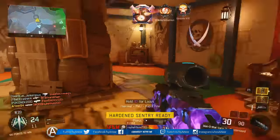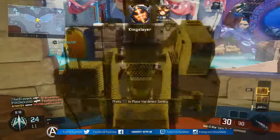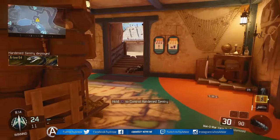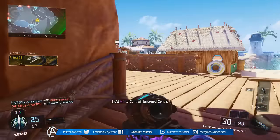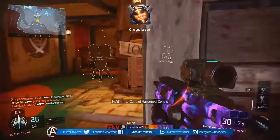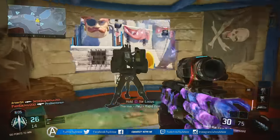Next up we have the Quick Draw Grip. It's simply going to allow you to zoom in a little bit faster, making this gun more deadly at close range. At the end of the day, if you manage to aim at your opponent before he aims at you, you're more than likely going to win that gunfight — it only takes about 200 to 300 milliseconds to drop an opponent in pretty much any Call of Duty game.